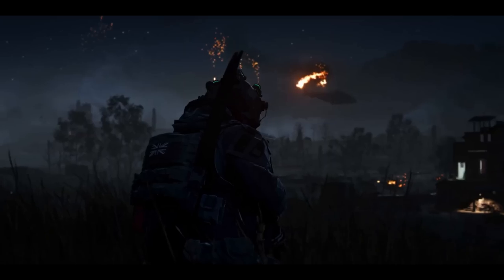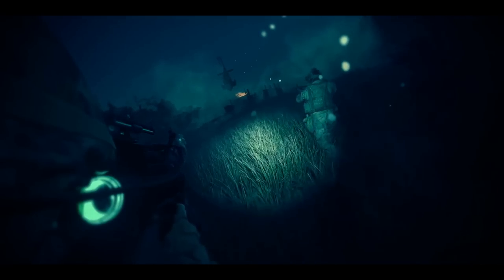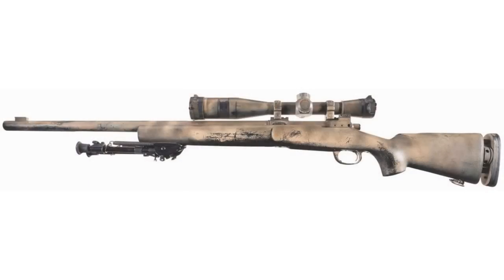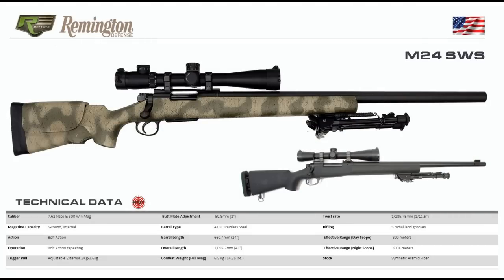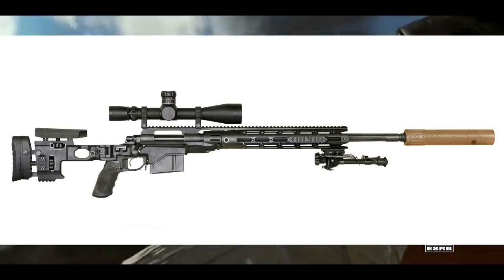That conversion is similar to what we saw for the M4 in Modern Warfare 2019. It's really hard to tell since this is the only shot we have of it in the trailer. Next up, there's one shot of Ghost with what appears to be the SPR, the M24 SWS, or the XM2010 — which is just an upgraded version of the M24. This appears to be another returning weapon. The SPR from Modern Warfare 2019 is going to return here, with one of those modernized chassis very similar to what we saw before.